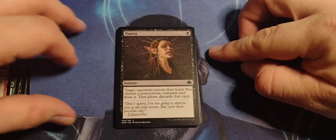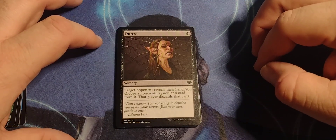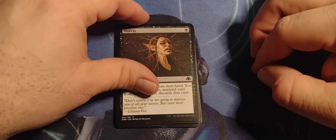Duress — single black sorcery. Target opponent reveals their hand; you choose a non-creature, non-land card from it, and that player discards that card.